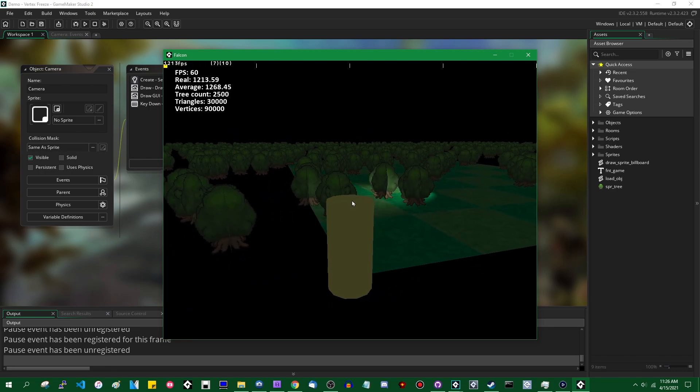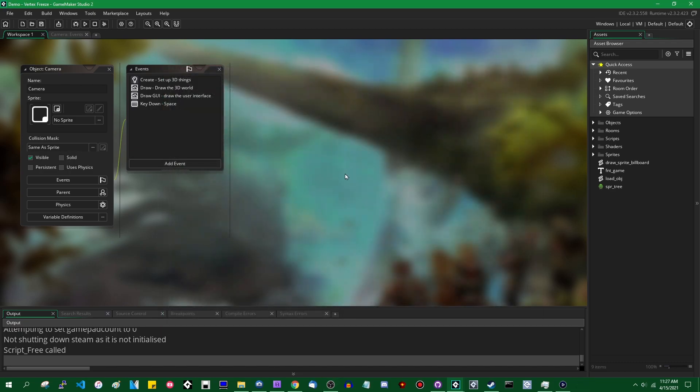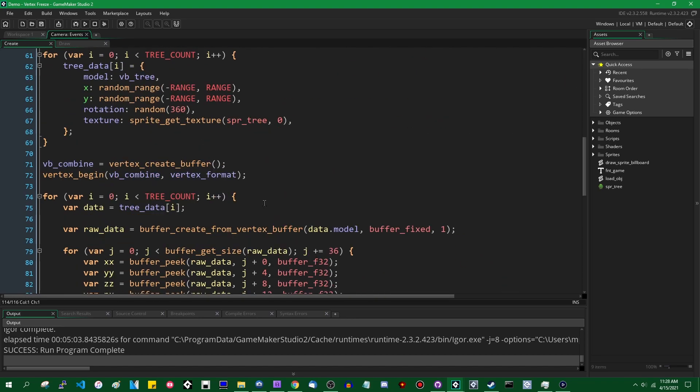I'm going to be starting with this project — the one with the combined 2,500 trees into a single vertex buffer that I did in the last video. GameMaker is taking a minute to close games; there was a minor update to runtime version 2.3.2.423, and for whatever reason it's got some garbage collector issues that manifest when you do things such as trying to close the game. This is what the code looks like — same as in the last video. This is one of a multi-part series on 3D optimization in GameMaker, and I do recommend going and watching all the other videos in the series.